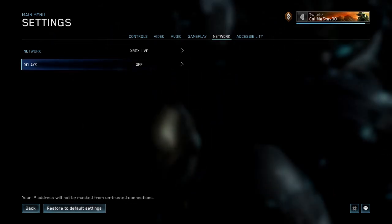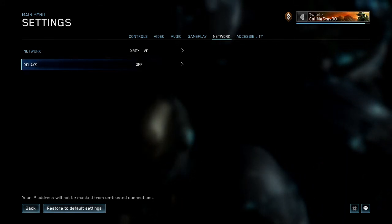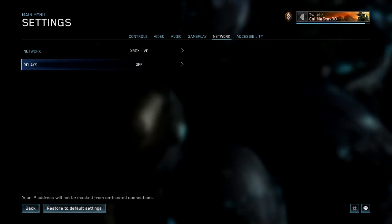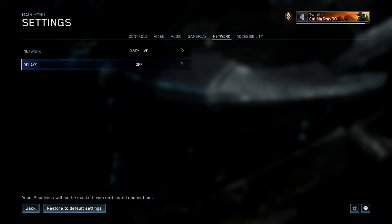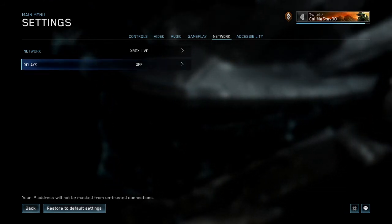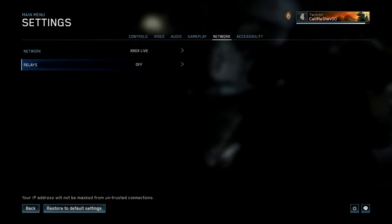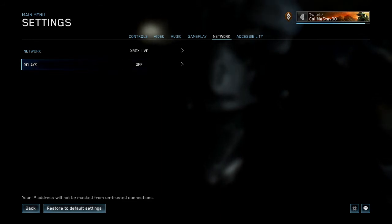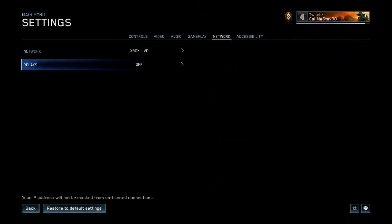What Relays is, is basically a tool that masks your IP so people won't DDoS you. It's just something Bungie implemented to help prevent that. But right now, Relays is bugged to the point where you guys cannot find any people to play with. I've been trying to play with people all day, and I just came across this fix, so I decided to make a video on it.